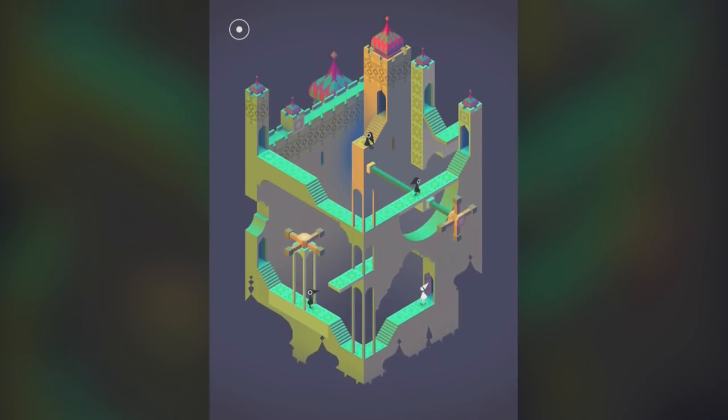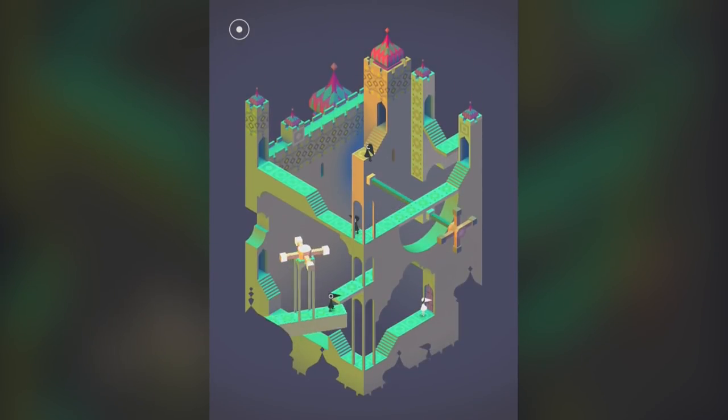With only ten levels to play in, Monument Valley is relatively short. Some of these are brief, while others last a little bit longer, taking Ida through various different structures. In total, the game can be completed in around about 90 minutes, and by this point you'll be yearning for more.